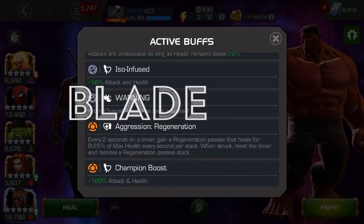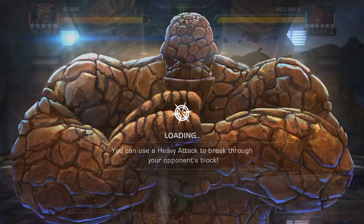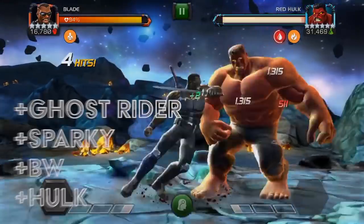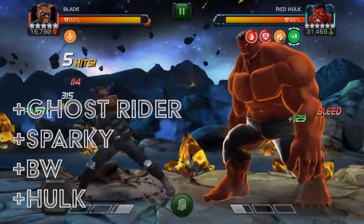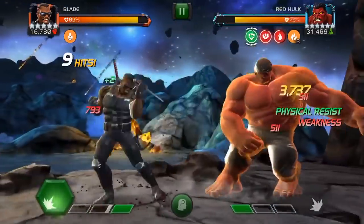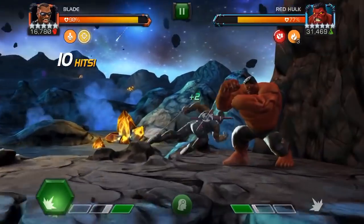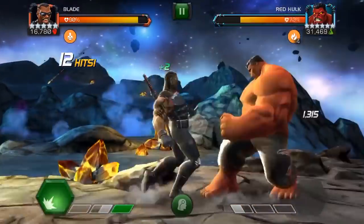Next up we've got Blade. You're gonna want as high a level as possible — a four-star five-star will work. I used Ghost Rider, Sparky, Black Widow, and Hulk on this team. Hulk and Black Widow are there for the synergy.